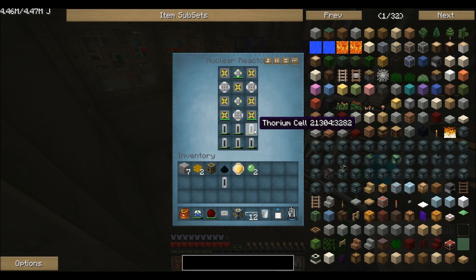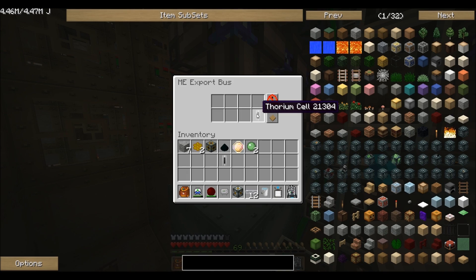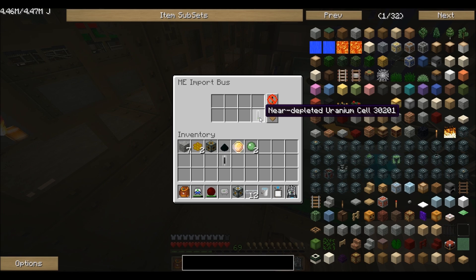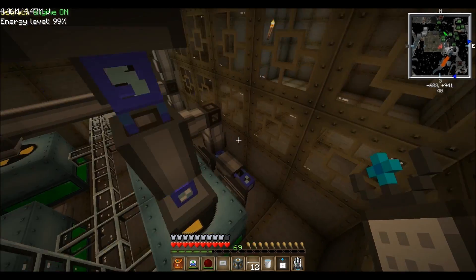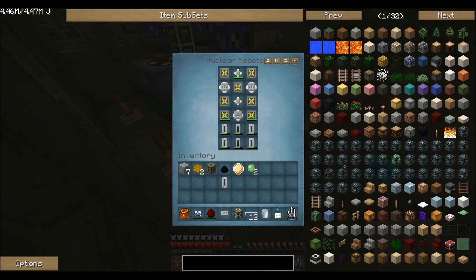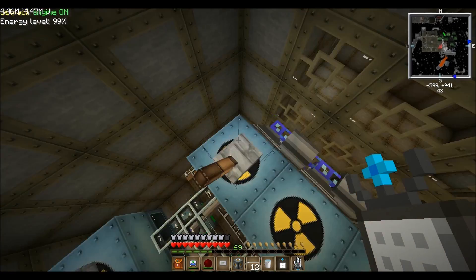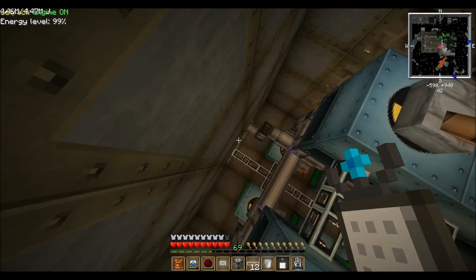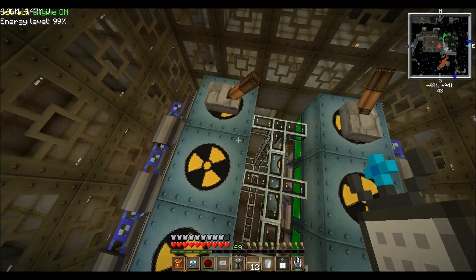This is extremely efficient. What I have here is AE pumping in, telling it to only pump thorium cells in, and then telling it to only take out nearly depleted uranium cells — which may or may not be a byproduct of thorium cells, I'm not 100% sure. Either way, that's how it's set up. Every time it cycles, it takes the spent fuel out and puts new fuel in. The problem before was that the fuel took a lot of maintenance, but now with this it's fully automated.